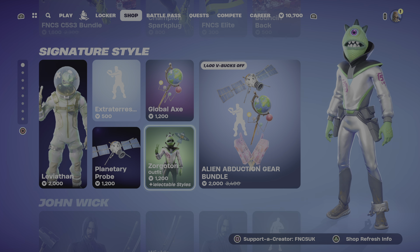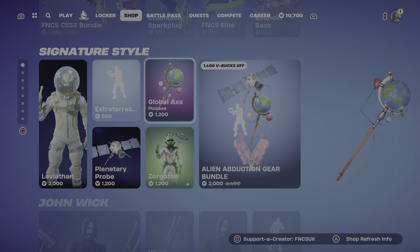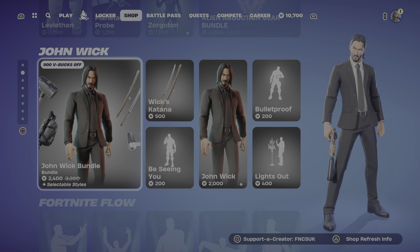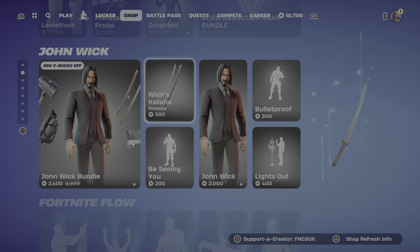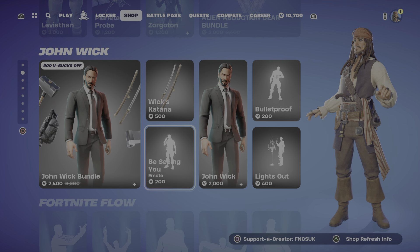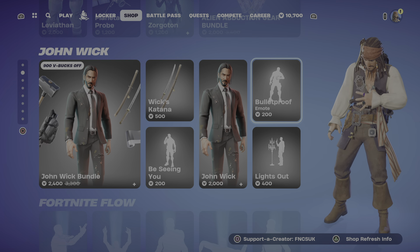We're going to go through today's items with Jack. So we've got the FNCS bundle season 5 one, and then we've got the championship bundle season 5, season 6, chapter 5, season 3. We've got Leviathan. Guys, could you please use the creator code - it's FNCSGK - so appreciated. Just reset it in 14 days and a big thank you for those who are using it today. And my cat gives you a big massive meow meow.